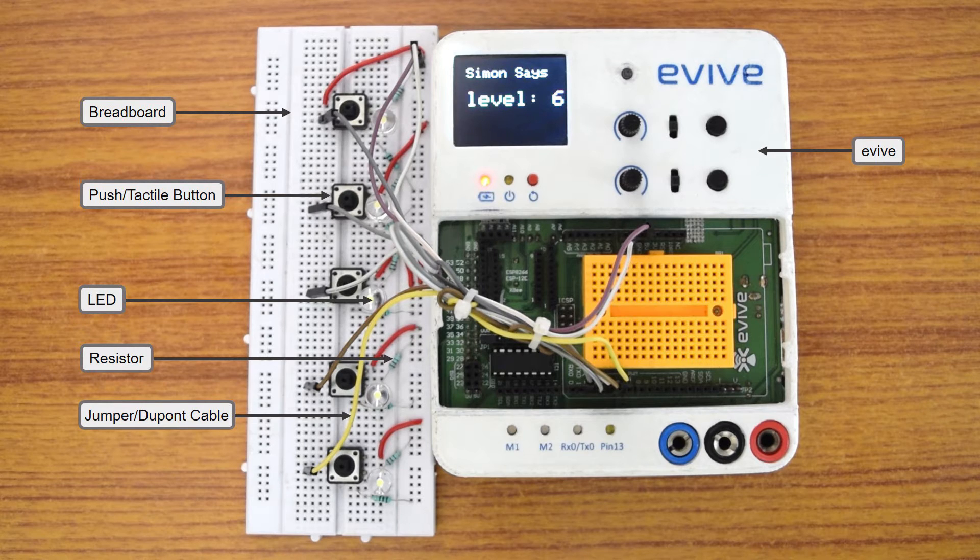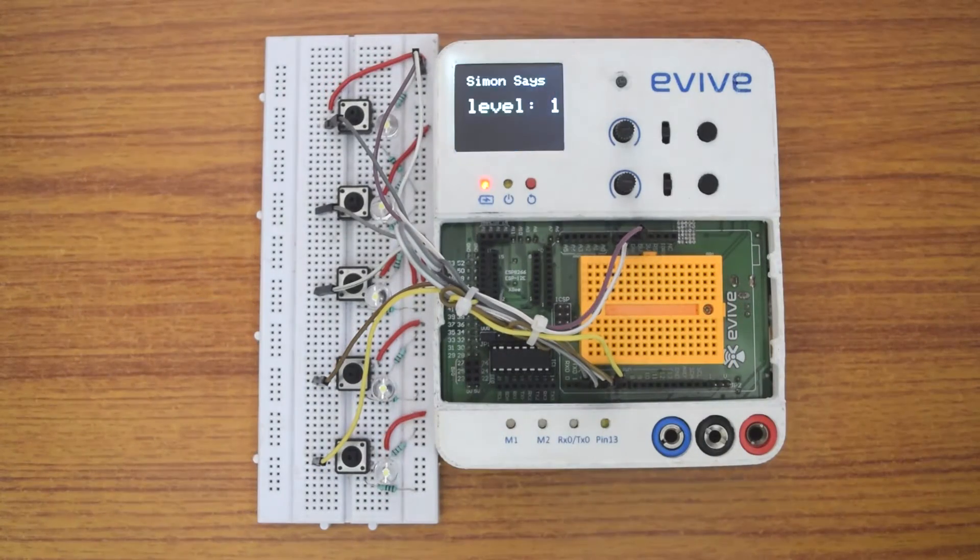You will need some LEDs, switches, resistors, breadboard wire, jumper cables, and evive.